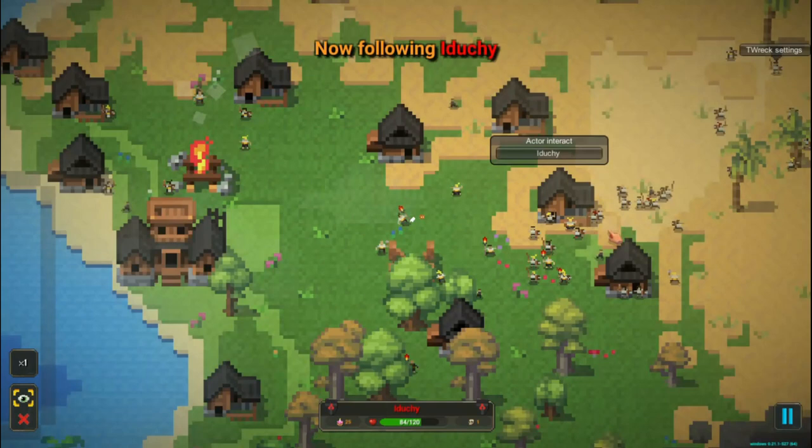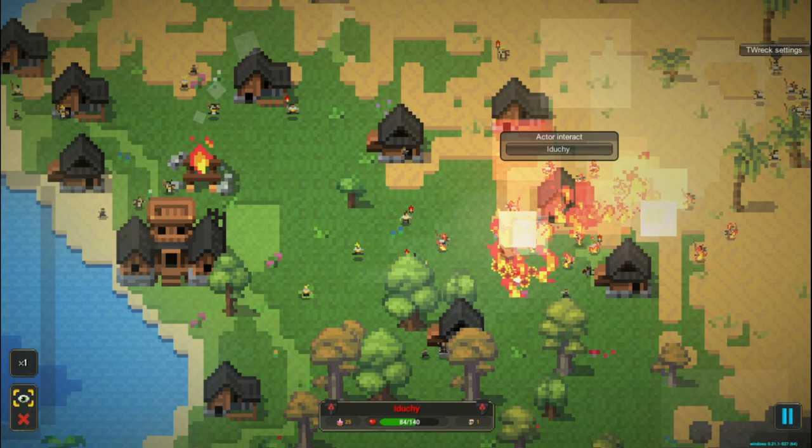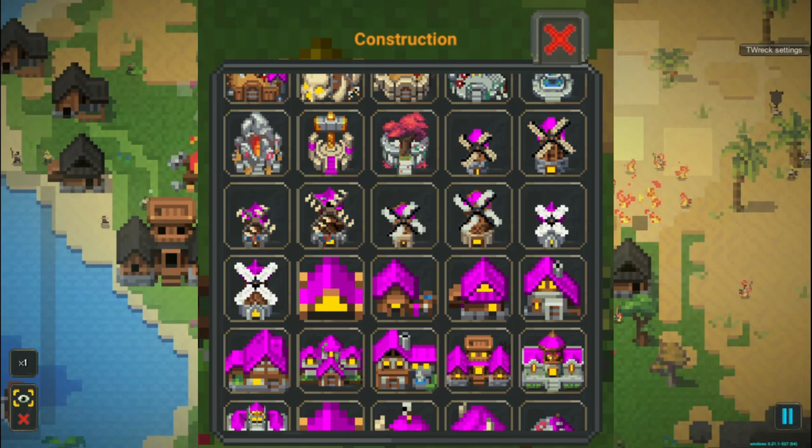Interact with right or left click. View your inventory with the I key. Open the build menu with the B key. Undo a build with the Z key. Create squads of various units with the K key. And those are all the controls.